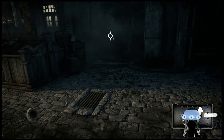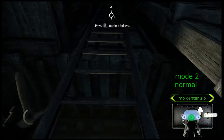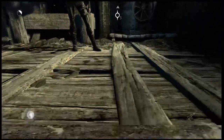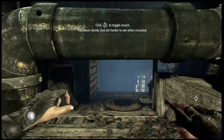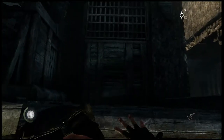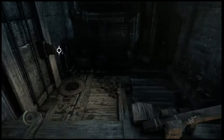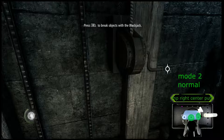I think you can swoop with center sip, which is A. That's kind of cool. To break objects, it's right center sip.